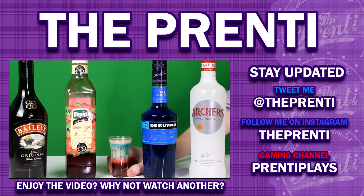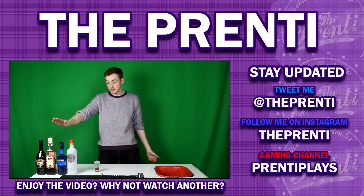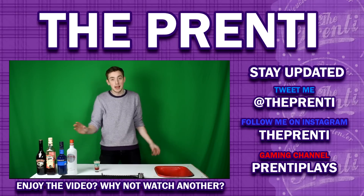Which is an alien brain haemorrhage. What you're going to need is some Baileys, some Grenadine, some Blue Curacao and some Peach Schnapps. Let's get on with it.